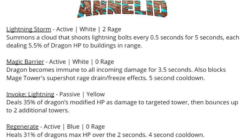Lightning Storm doesn't really help destroy critical towers quickly. Then there's Magic Barrier, an active white zero rage spell that protects you for 3.5 seconds against damage, mage drain, and super shots, with a five second cooldown. The invoke shot — the lightning — is a passive spell, the fourth shot for the invoker, dealing 35% of the dragon's modified HP as damage to the targeted tower, then bouncing to up to two additional towers. This is a pretty decent amount of damage, hopefully one-shotting towers even slightly above his tier.